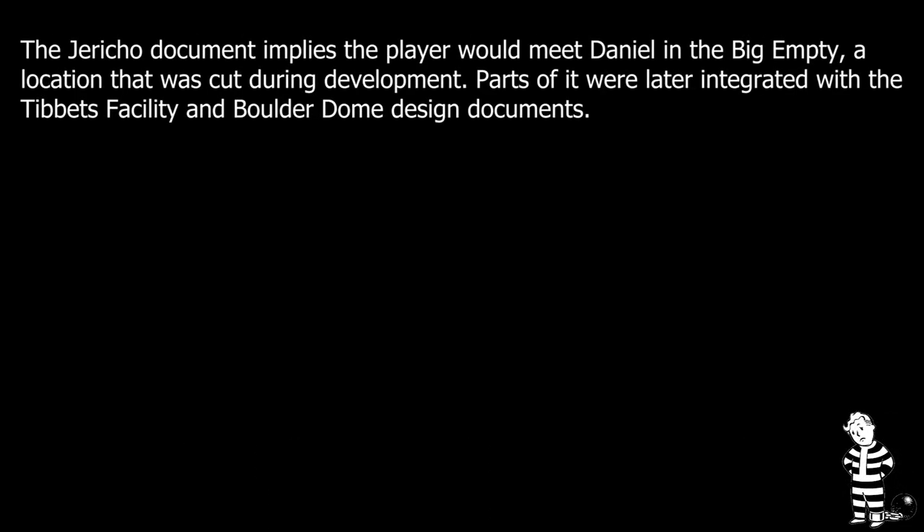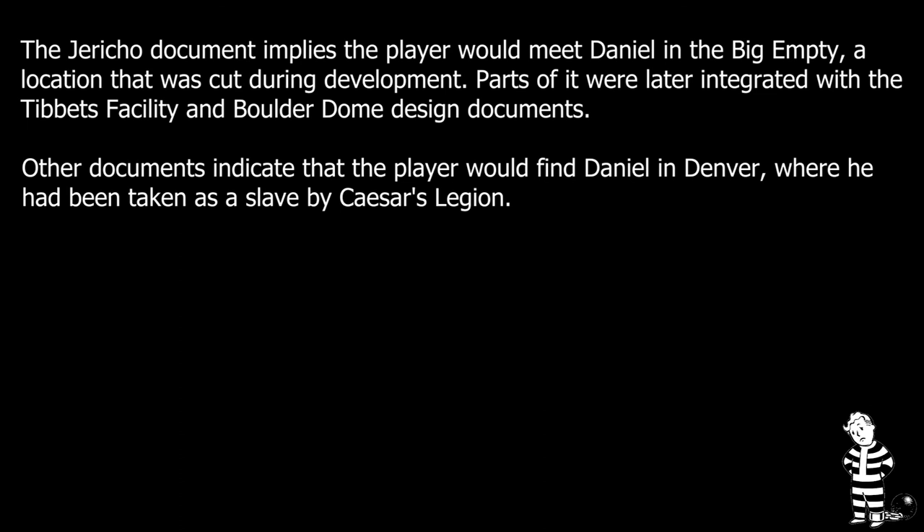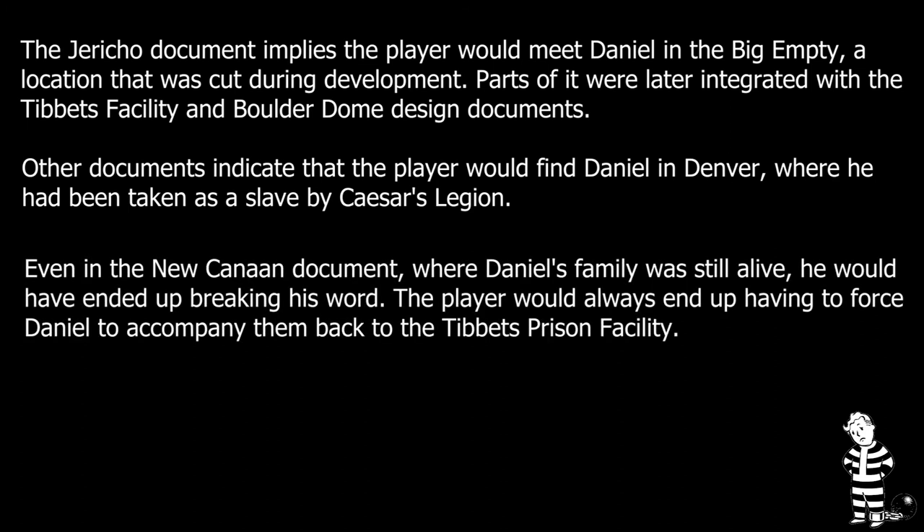Another minor but notable quest in Jericho would have revolved around one of the prisoners that the player was trying to track down. The details here are a little fuzzy, but essentially the player would meet Daniel somewhere and he would ask to be escorted to New Canaan so he could be reunited with his family. Upon arriving in Jericho and discovering that New Canaan had been destroyed and his family was likely dead, he would refuse to accompany the player back to the Tibbetts prison facility. Unfortunately, the document doesn't really offer any further details.